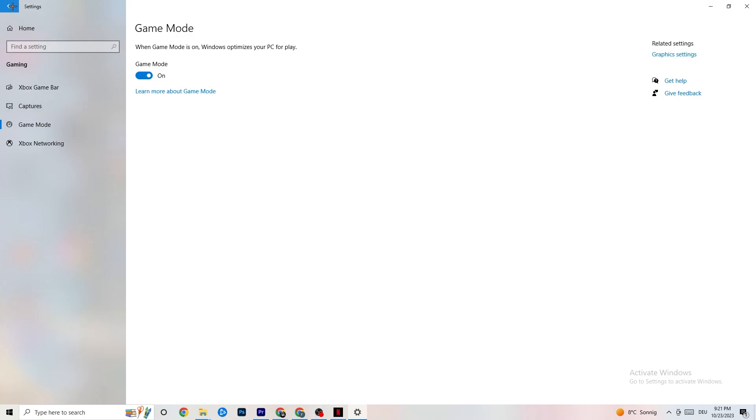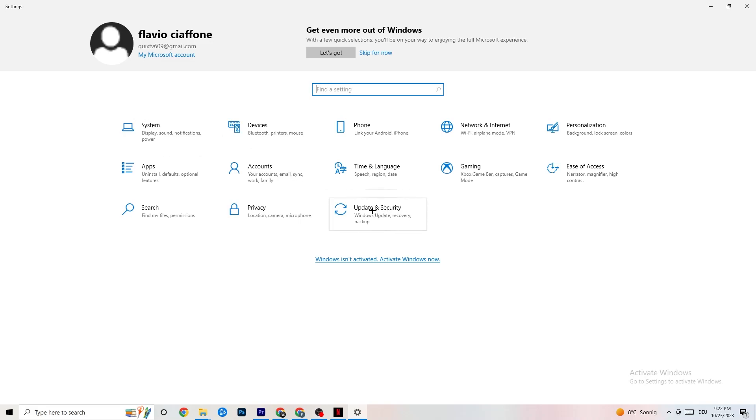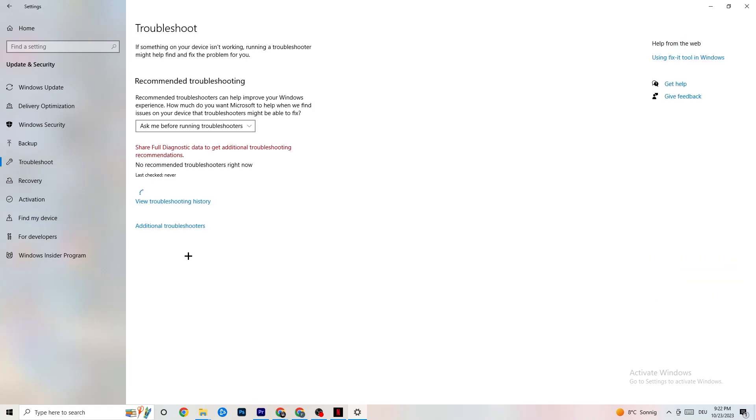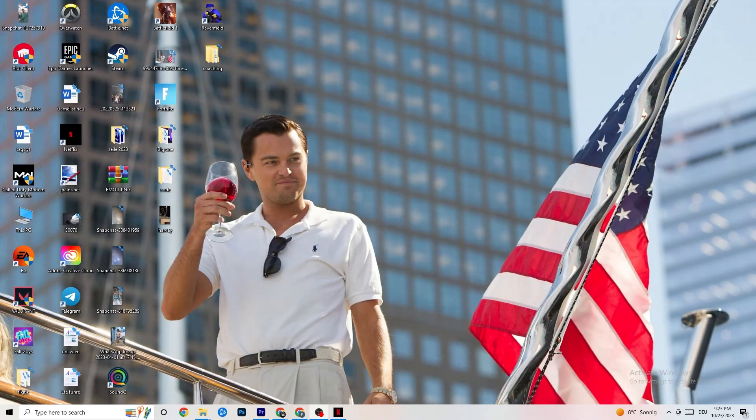Once finished, go back to the main Settings and click on Update and Security, then Windows Update. This may sound basic but trust me — updating every single driver on your PC will help a ton. Click Check for Updates and update your Windows. Afterwards, click on Troubleshoot, which lets you use your operating system to find any broken or non-working data that might be harming your PC — it will either delete or repair it.